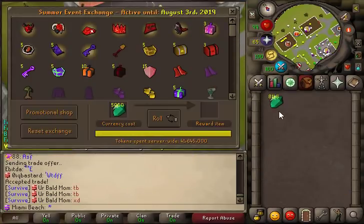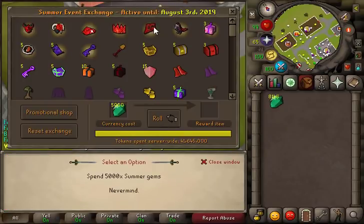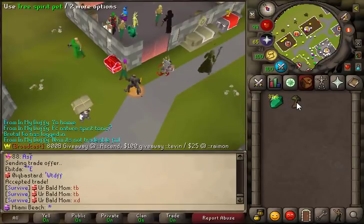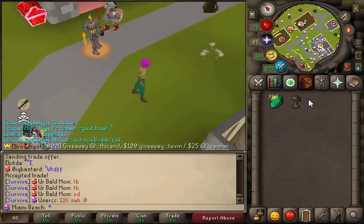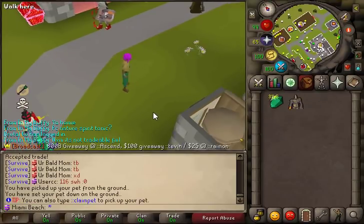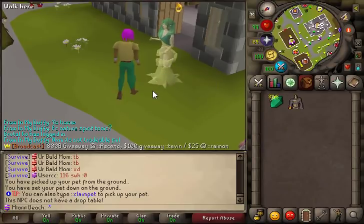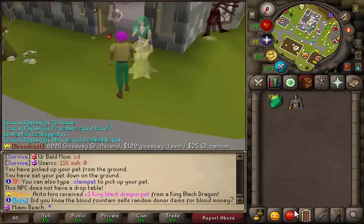So we have an 8.1k gem and we're going to see what we can get out of the summer event. We got a Tree Pet — not bad. I don't know what it does, but let's drop it and see how it looks. That thing looks cute. I actually like this pet — this looks cool as hell.